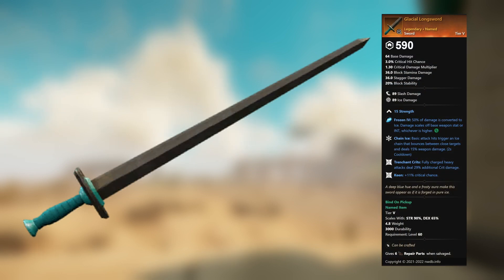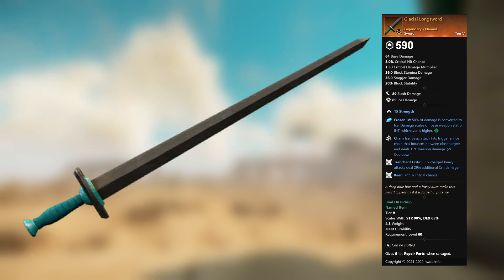Glacial Long Sword — legendary unnamed sword. 15 Strength, Frozen 4: 50 percent of damage is converted to ice damage, scales off base weapon stat or INT, whichever is higher. This gem can be replaced. Chain Ice: basic attack hits trigger an ice chain that bounces between close targets and deals 15 percent weapon damage. Trenchant Crits: fully charged heavy attacks deal 29 percent additional crit damage. Keen: plus 11 percent critical chance.